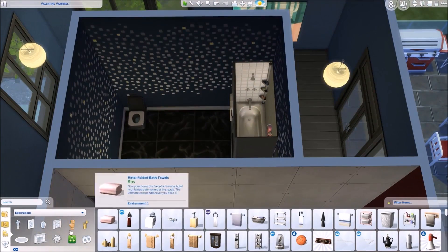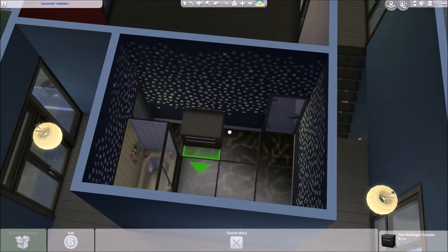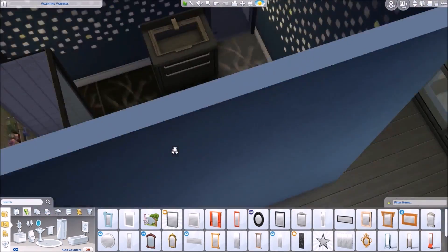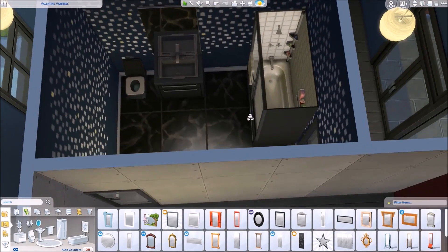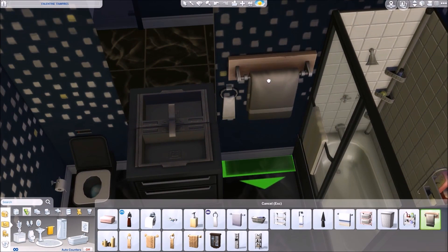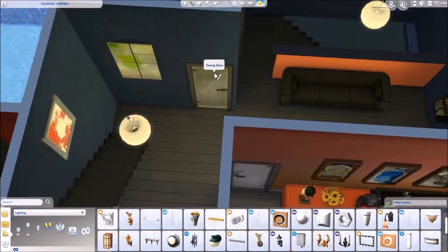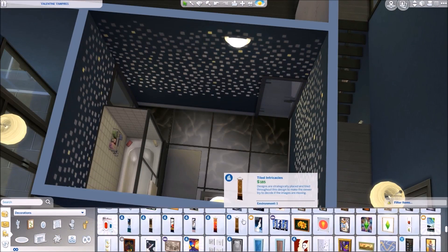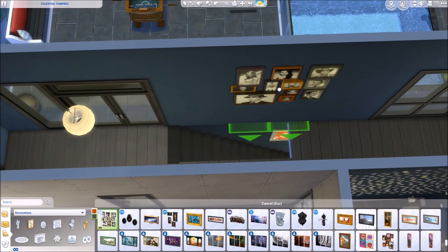I changed the layout of the bathroom quite a bit because I wasn't happy with where things were. I also ended up changing the wallpaper — I put in a blue wallpaper with white and yellowish squares. I moved that out into the hallway in a small area to add a bit of life to that part of the house. The wallpaper in the bathroom is going to change, so if you hate it in there, don't worry.